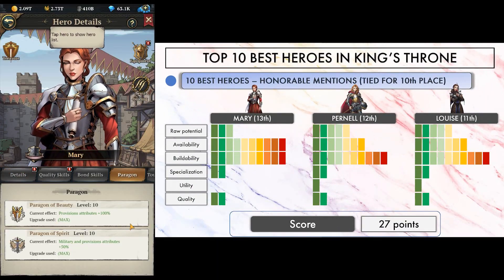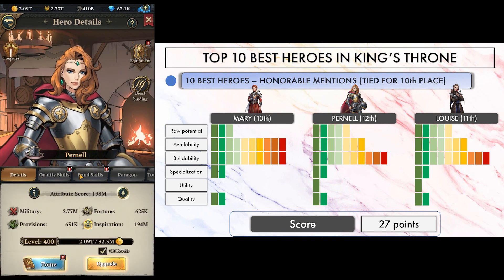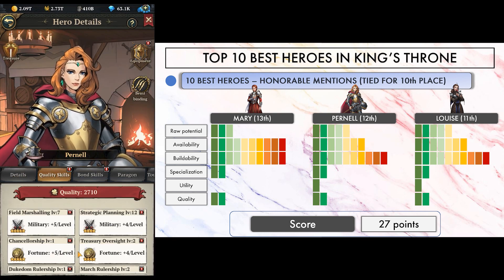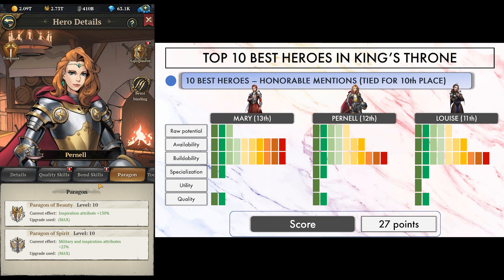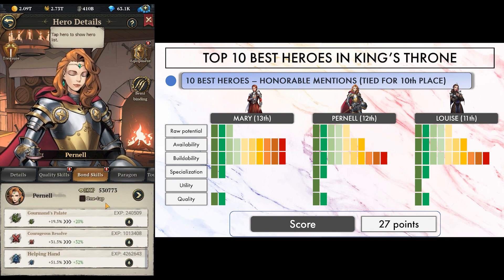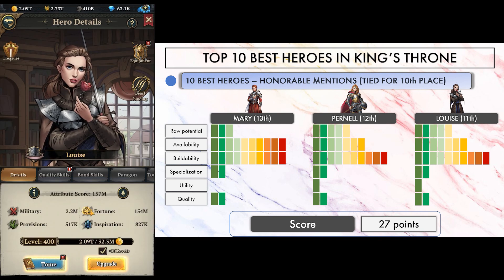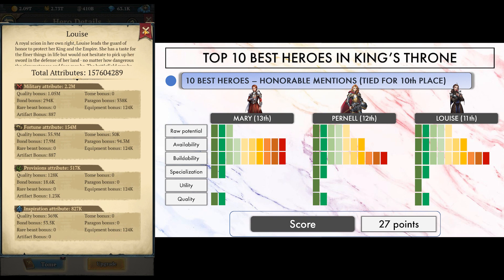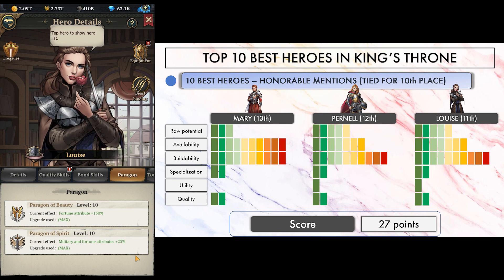We will kick things off with honorable mentions, because a couple of heroes were tied up to 8th place with 27 points. Raw potential helped determine final rankings and unfortunately Mary, Purnell and Louise didn't make the cut. What makes them good heroes still is their buildability — you don't need much aside from collecting their tokens and upgrading their paragons. In case of Mary, you can find her tokens in the castle siege shop so she's pretty easy to build. Note that they also have decent military quality skills, with a 5-star and one other either 4 or 3.